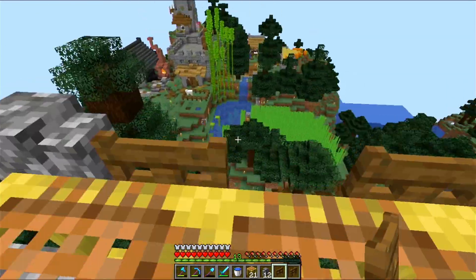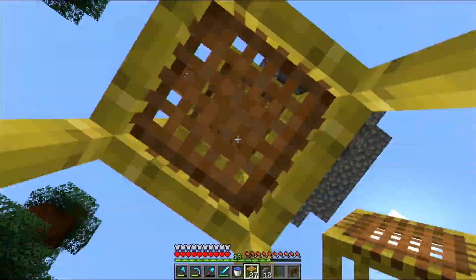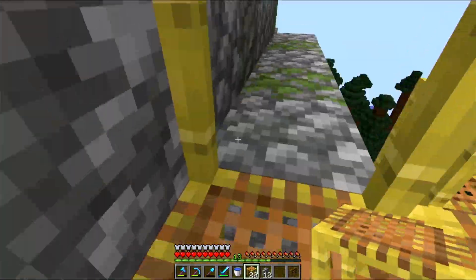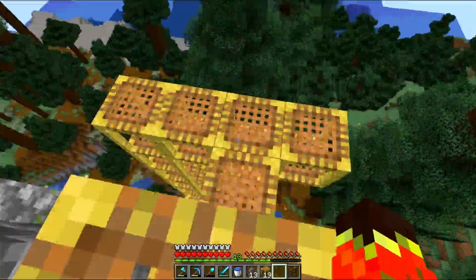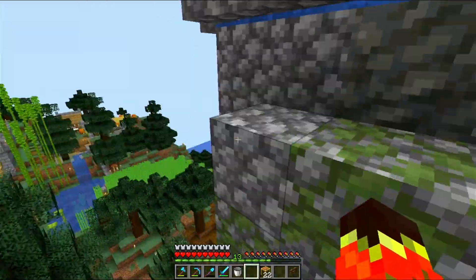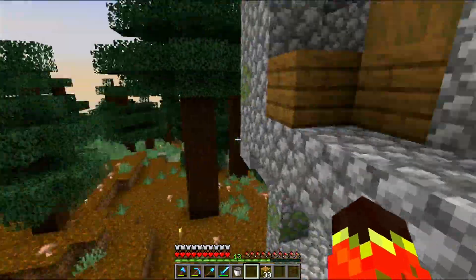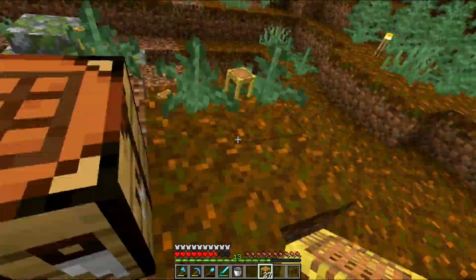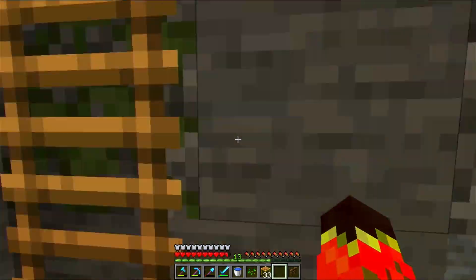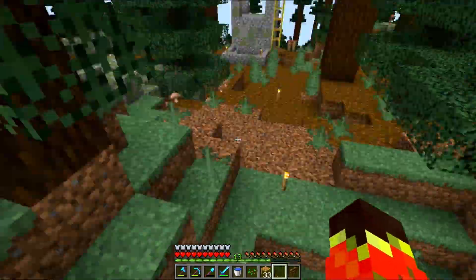So we funnel all the golems that spawn over there to the front, where we drop them down at least 16 blocks. Because, if you didn't know, villagers — when trying to spawn a new golem — check if within 16 blocks range there is already another golem. If there already is one, they do not spawn anything. So we have to quickly move the old golem out of that area, and then we can take as much time as we like to kill it.